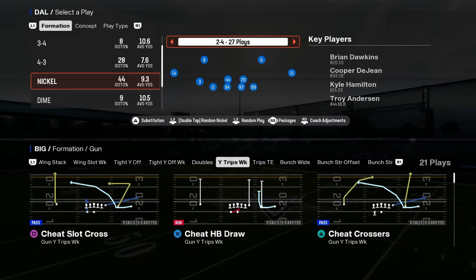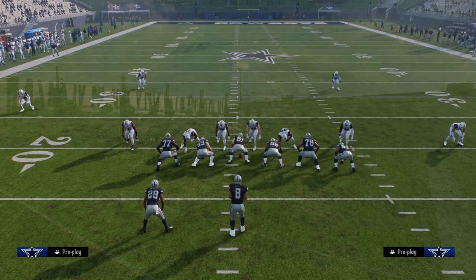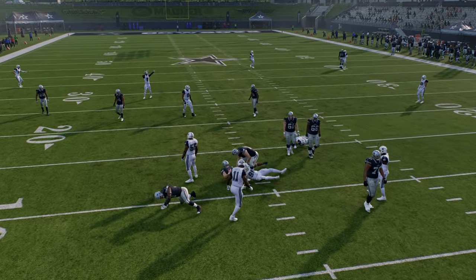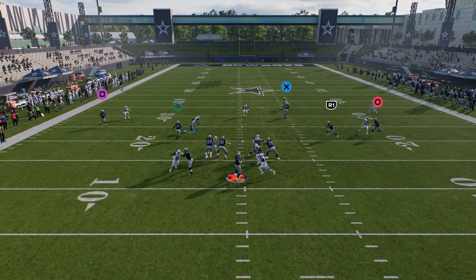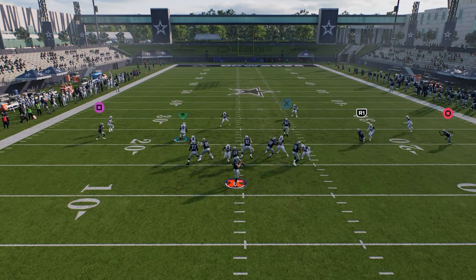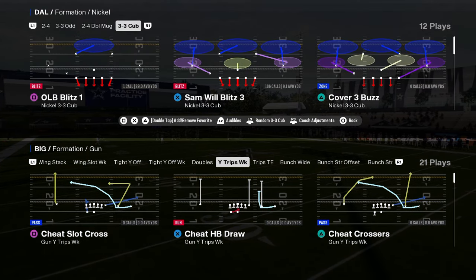Another defense you have access to is the Nickel 2-4 Double Mug. I run this with autoflip default and autoflip on, and mainly base out of Nickel Dog 3 Buzz. The setup: show blitz, slant line down, contain, then throw the slot corner and your user on a flat. You're going to get a pretty decent send 5, often getting that edge rush on the right side. Double Mug is very similar to 6-1 but with a really good send 5. If they block the running back, you'll get a one-on-one with that linebacker — he'll instant shed if you put a good linebacker there. Double Mug is certainly patched, but it's still really good, and in some ways it's better than it used to be.